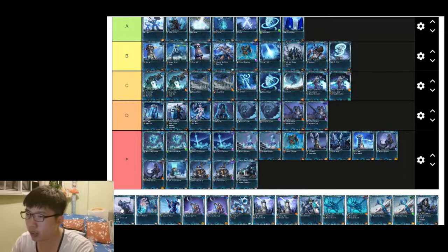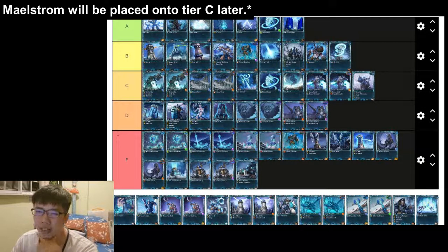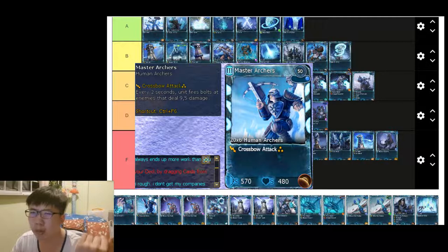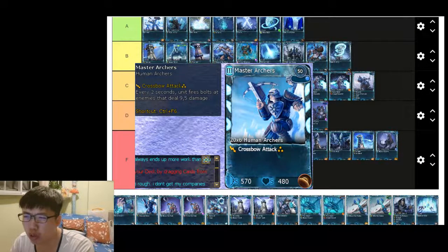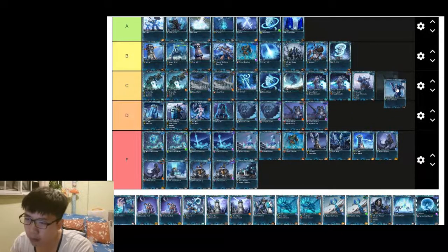Master Archers — the tier level has dropped after its buff. It's no longer tanky even though damage has increased. The tankiness was really helpful at 600 health, but now it's been dropped to 480 health, making it a bit more fragile. I'll put it as C tier now. Mountain Rowdy is F tier straight away.